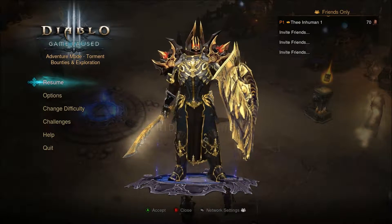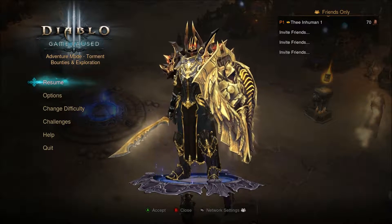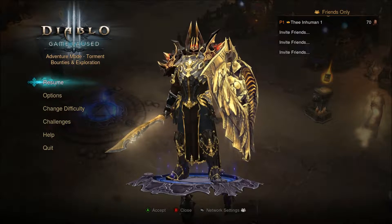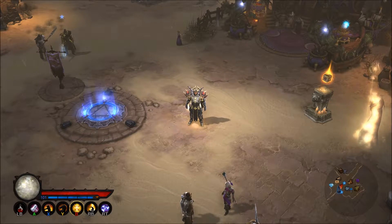What's up everybody, it's the Inhuman one here and today I'm going to show you how to get the God Butcher Transmog that you see here on screen. Now this weapon looks sick. It is a normal drop that you get from a mysterious chest located in Act 5, and I'll show you exactly how to get it.